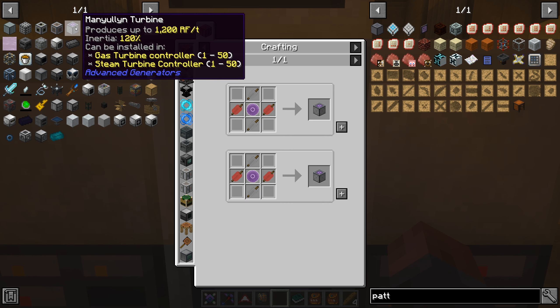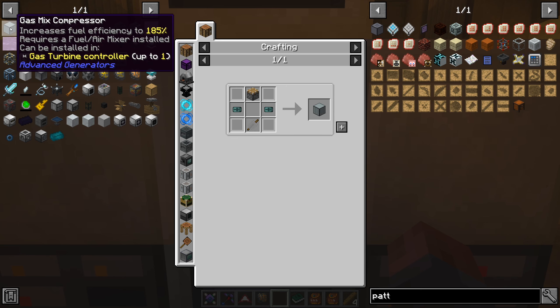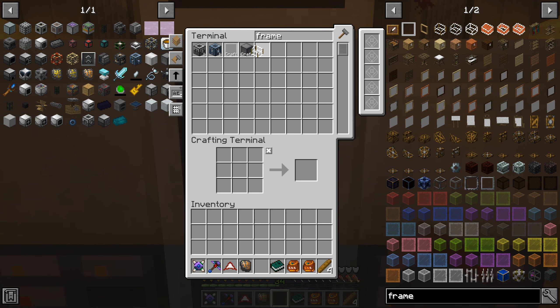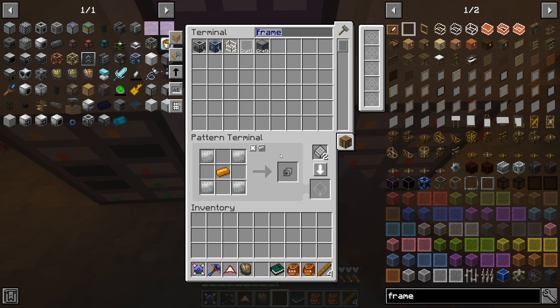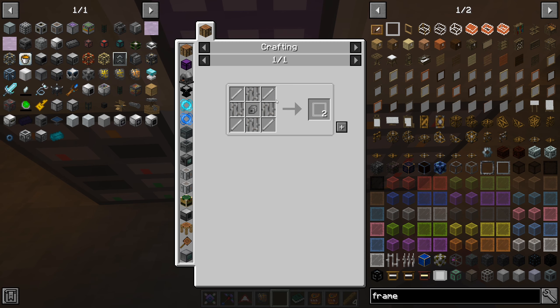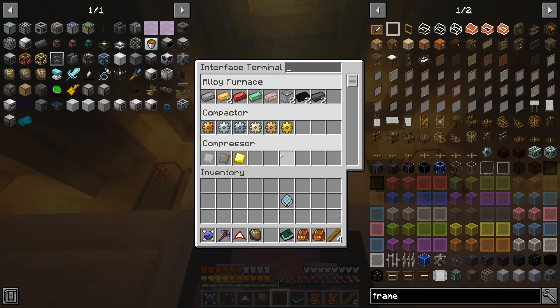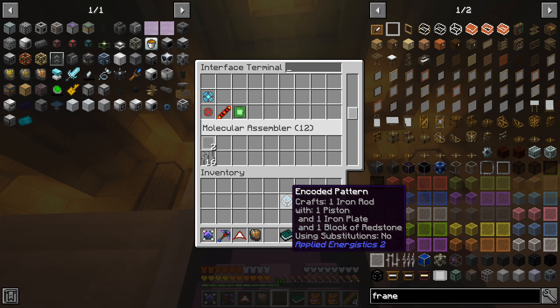Can we actually make those frames? We're missing iron rods - it doesn't know how to make those yet. How to make iron rods? You can make them with plate presses and metal presses for most of Immersive Engineering, but this is the recipe version. Let's just do it with a regular piston. Assuming the system knows how to make pistons - that is not always guaranteed - but it can actually make pistons. Good, it knows how to do it.